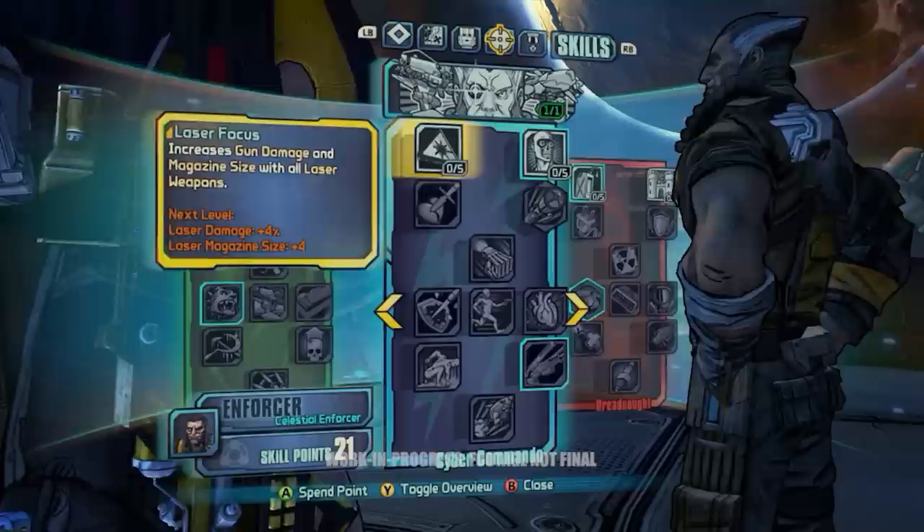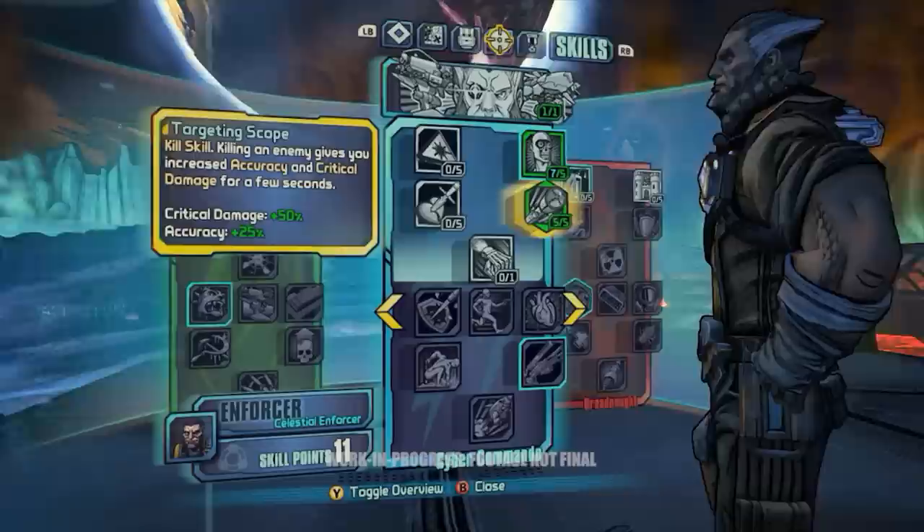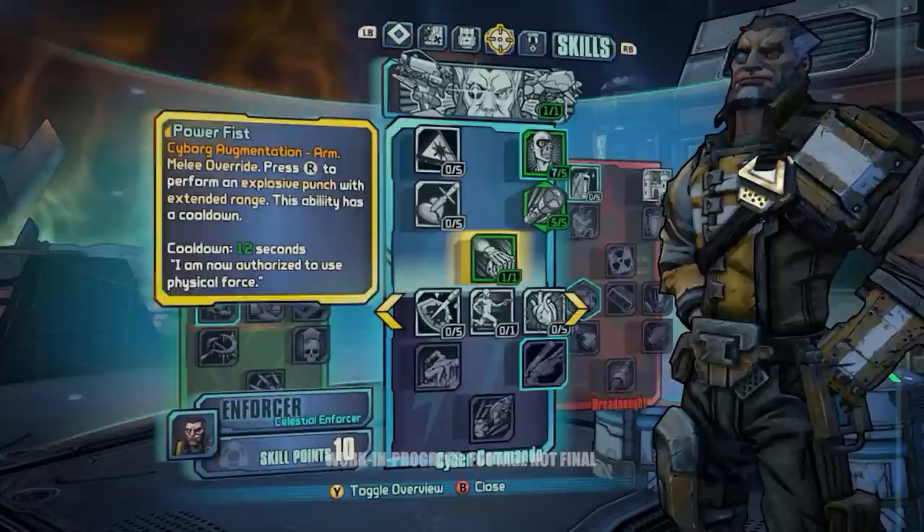We're going to go down the Cyber Commando skill tree. This one's really cool because if fans remember Wilhelm from Borderlands 2, he was just a giant loader with a human head on top. But in this game it's his origin story, and he starts out just as a man. By going down this skill tree, you can start turning him into that giant robot. By selecting the Power Fist skill here, it actually replaces his arm with a robotic one.